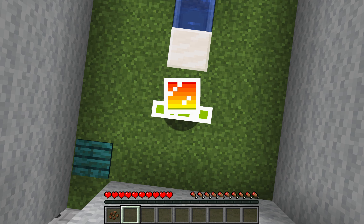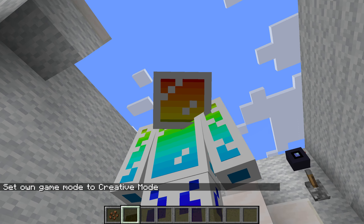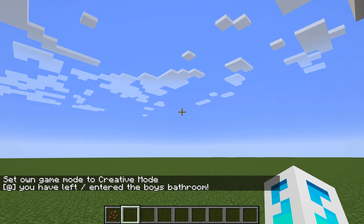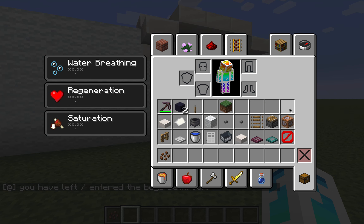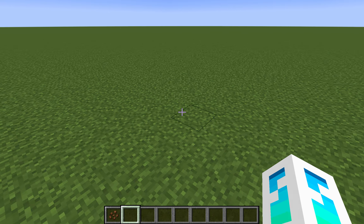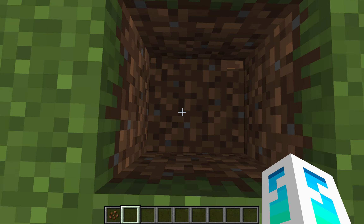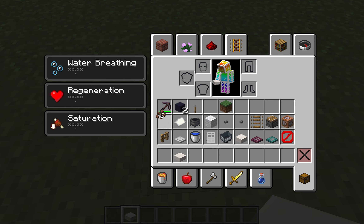I'm just going to go into creative mode and click to first person mode for you guys. This is all the stuff that you need to make this — you need a camera's head, a lever, a glass block, and all of this stuff. First you have to grab a quartz slab and place the quartz slab right here like this.